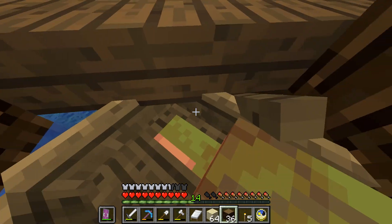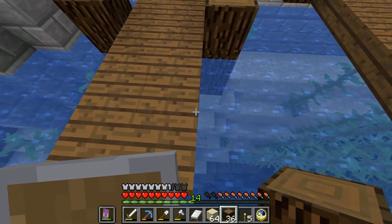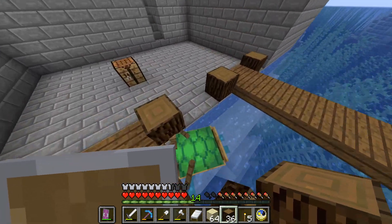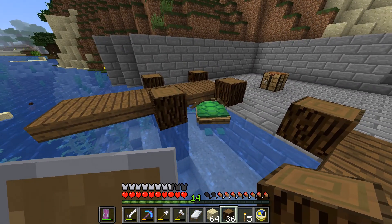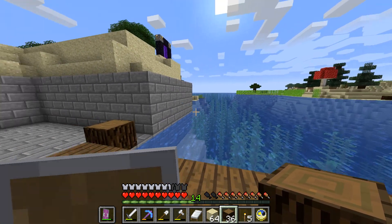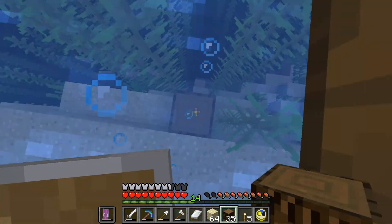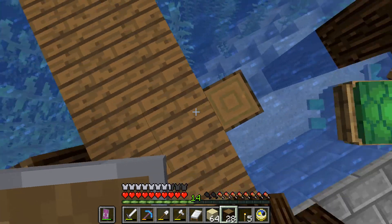Mr. Turtle is taking damage — I need to park him somewhere where he doesn't take damage. I'm going to get a name tag and name this guy Mr. Turtle. I'll just place him somewhere safe so I can keep him, because he's going to be my pet forever. Mr. Turtle isn't going anywhere soon.